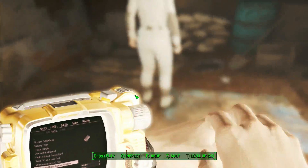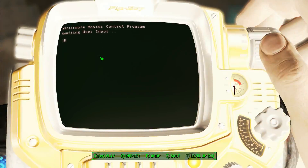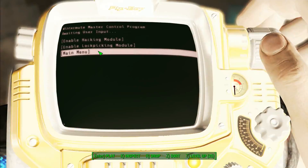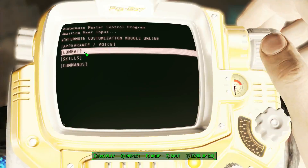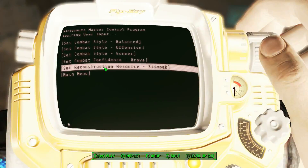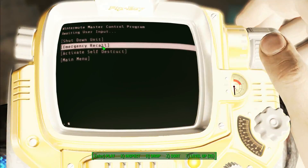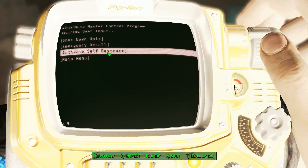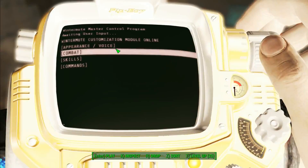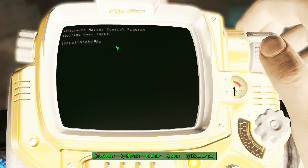In the Wintermute menu you can control her skills — enable hacking mode, lock picking, so she automatically lock-picks or hacks around you. You can set her combat style: balanced, offensive, gunner, brave. You can set whether she'll use stimpaks on you. There's also an emergency recall option and you can activate self-destruct, which causes a nuclear explosion.